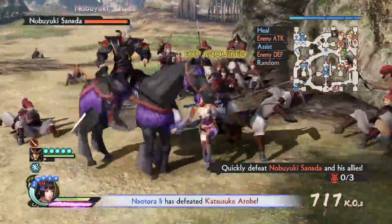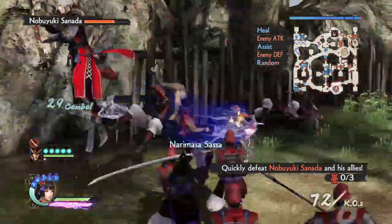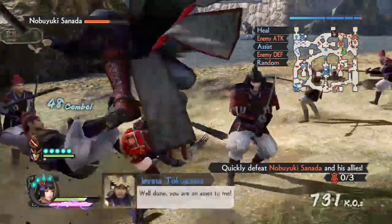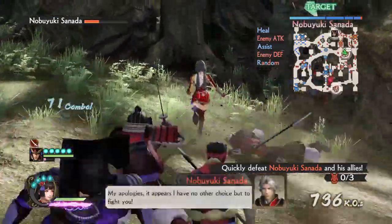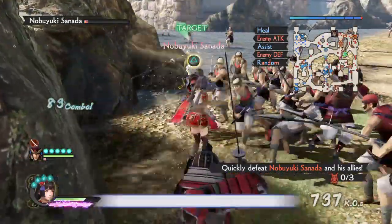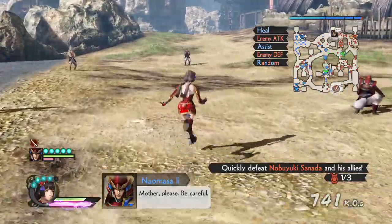Nobuyuki Sanada — one more. Yes, Nobuyuki Sanada. That was a Shadow Sprint. I think that's new in this game — I'm not sure though. I'm not sure if it was in Samurai Warriors 4 as well. If it was, I never used it.